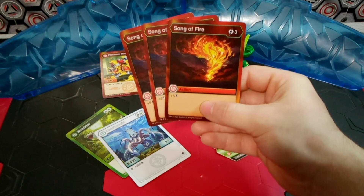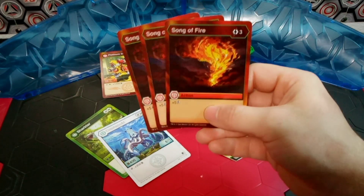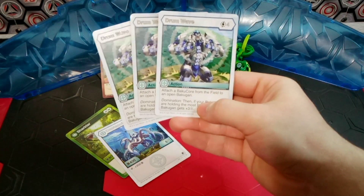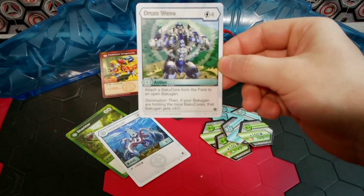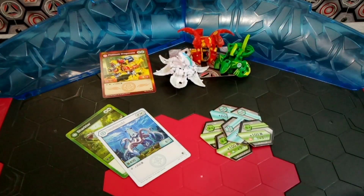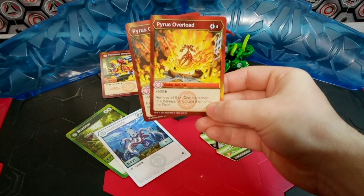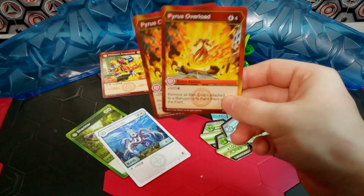I run 3 Song of Fire — 3 energy that actually gives you plus 5 energy. I really like this card, and it's arguably a staple in Pyrus. For higher cost cards, I run 3 Jump Wave — 4 energy to attach a Bakugor from the field to an open Bakugan. It has the domination ability, so if your Bakugan are holding the most Bakugors, you get plus 3 Frost Strike. In the event that our opponent has the same strategy — with Nanogon coming out — I run 2 Pyrus Overload — 4 energy for plus 500 B-Power, and then you remove all Bakugors attached to a Bakugan and place them onto the field. That can counter your opponent's own Platinum Dragonoids or any Bakugan with Bakugor stacks.